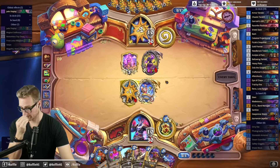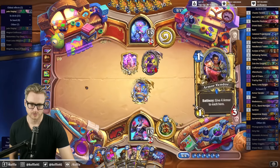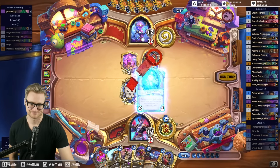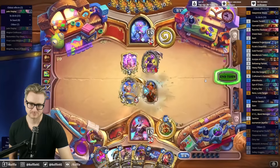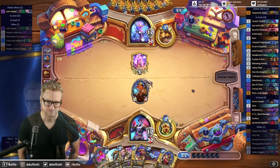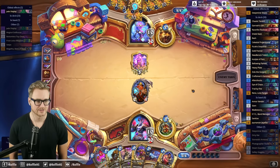There are two 10-cost spells in standard, so it's a coin flip to hit Sunset Volley. Alright, Bran on curve is disgusting, but clearly this is a sign that our luck has turned around.